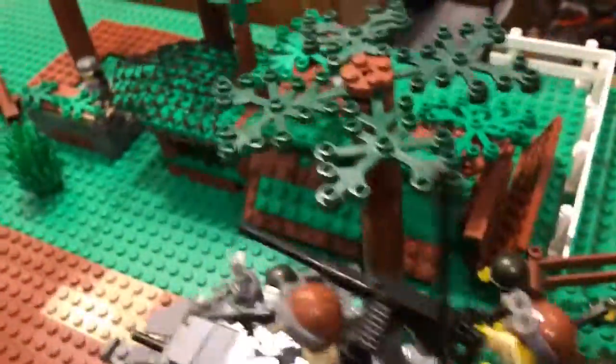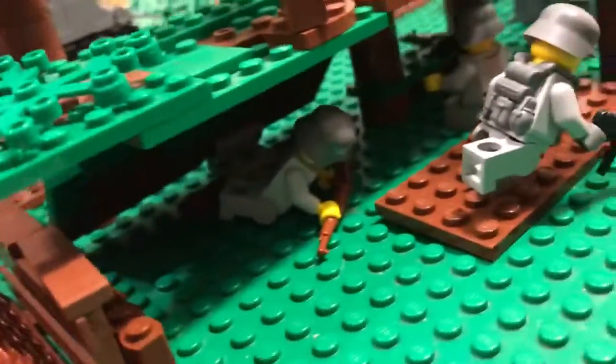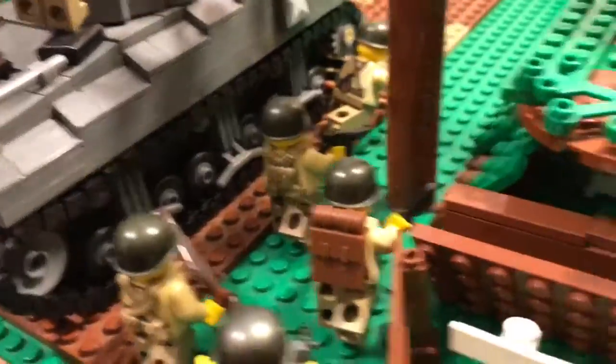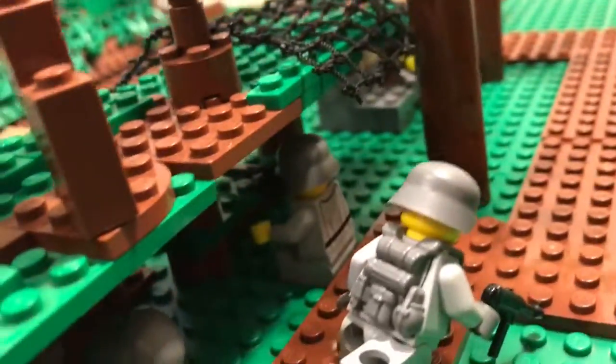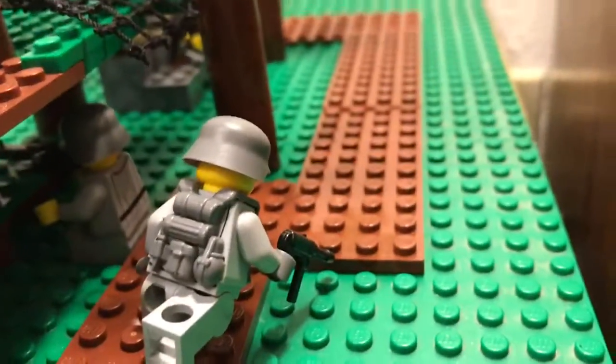Here we got a little hill section with a little bunker slots. We got three Germans here — this one's just kind of hiding from the five soldiers walking through. We got a soldier with an MG-42, and another soldier's just kind of using the trail.